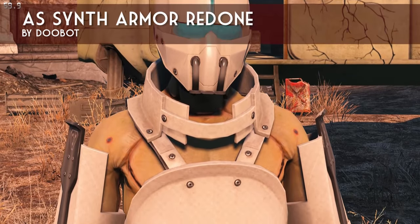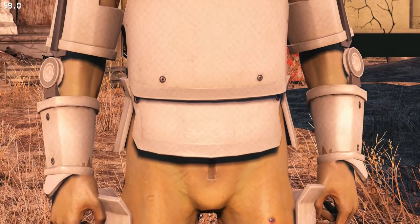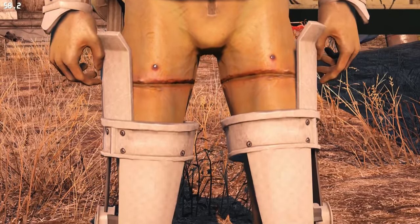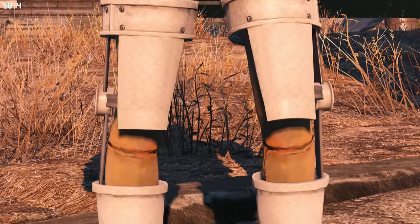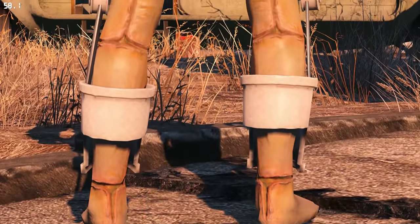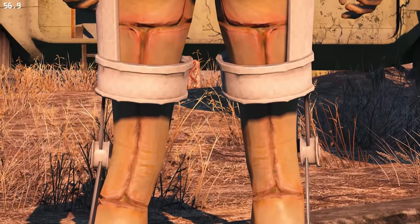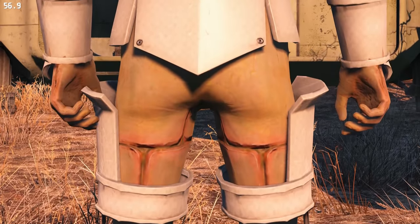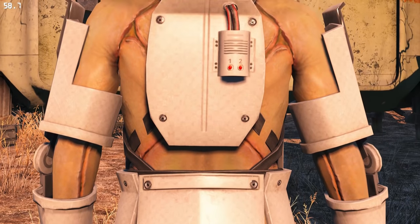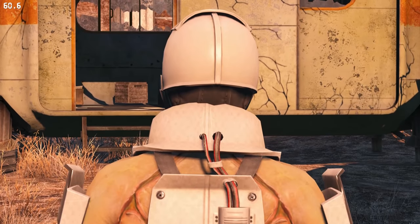Next up is AS Synth Armor Redone by Dubot, and this is my favorite retexture for synth armor in the game because it's really lore friendly. He uses the same colors as the Institute theme, just retexturized to give you a choice between a 1k and 2k version. It makes the synth armor look much more interesting and like it wasn't made out of plastic. It also has a black version if you want that, but I prefer the white version. Very well done, Dubot.